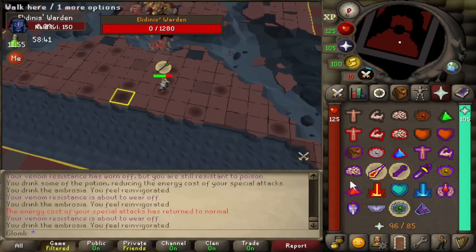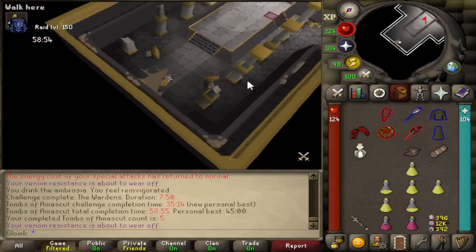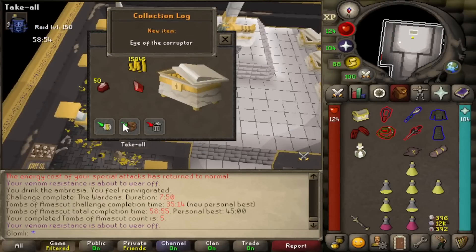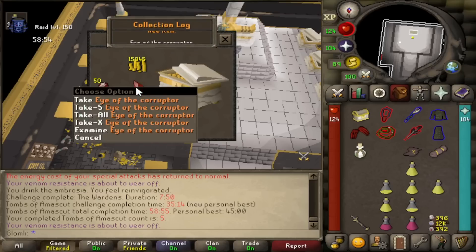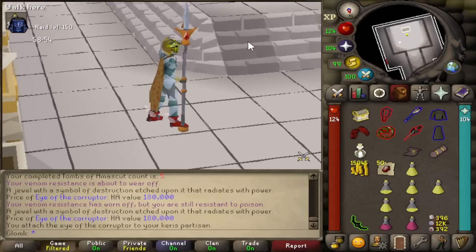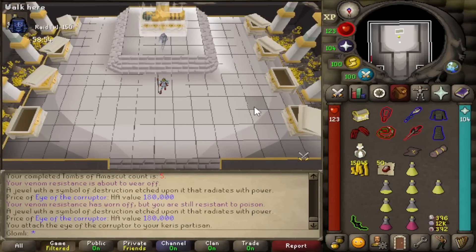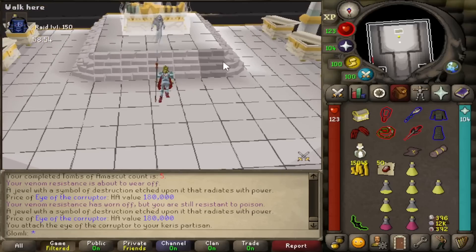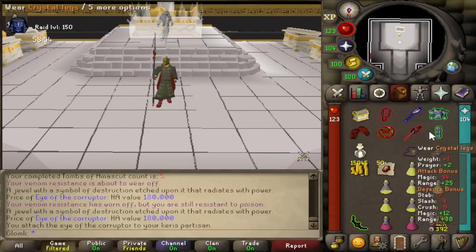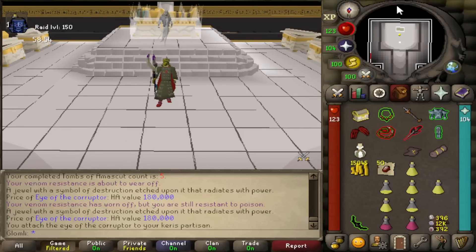Kill count number five — he is dead, woohoo! I'm definitely getting better at this. Look how many supplies I had left — loads. That is a new personal best: 35 minutes and 14 seconds. And from the chest — Eye of the Corruptor! This is one of the jewels for the Keras Partisan. My first unique on the account — I'm so happy! The special attack gives a 100% increase to accuracy and a 25% increase to the player's damage, and whatever you use this spec on also receives 25% increased damage for six whole seconds. So this will be really good for group raids, though maybe not solo since after the spec you can't attack for 4.8 seconds.